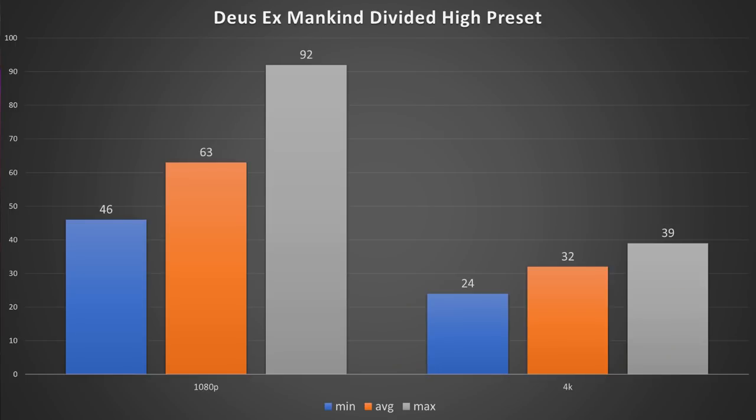Deus Ex: Mankind Divided was one that didn't have 1440p resolution options in the game menu, and I couldn't get it to work even forcing the desktop to 1440p — something to do with its port. At 4K high preset we had mins of 24, average of 32, and max of 39. At 1080p high preset we had mins of 46, average of 63, and max of 92.